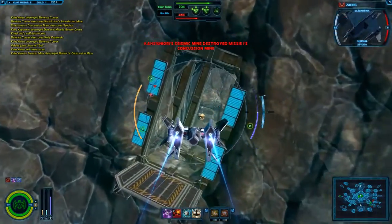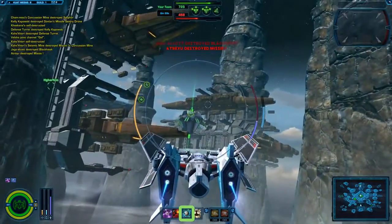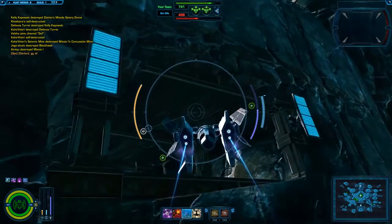The location and orientation of the beacon are determined by the pilot of the bomber. Since hyperspace beacon is an engine ability, it's deployed by pressing 3 on your keyboard. When deciding where to place your beacon, it's important to keep several factors in mind.